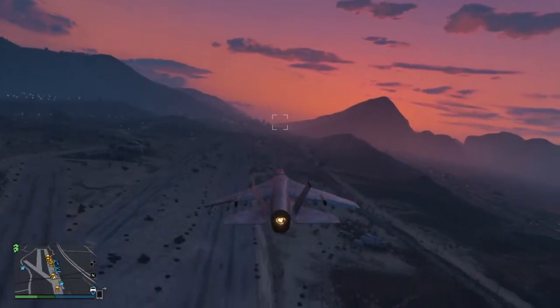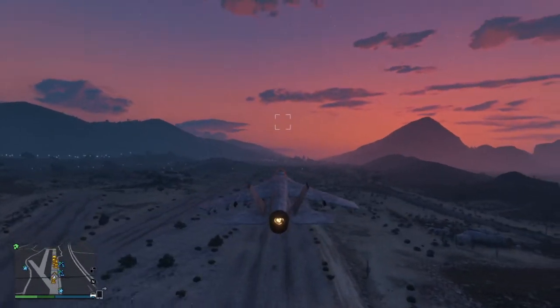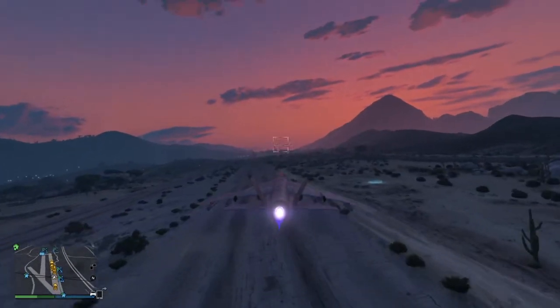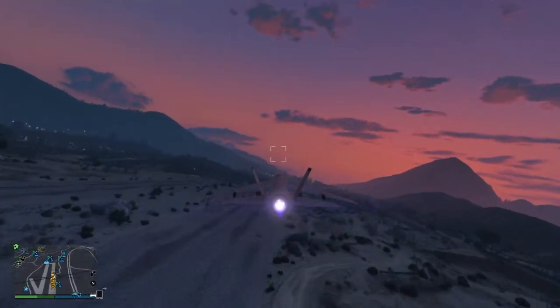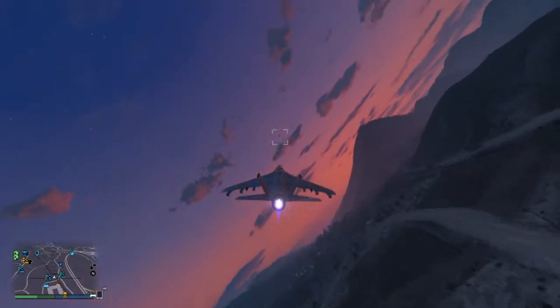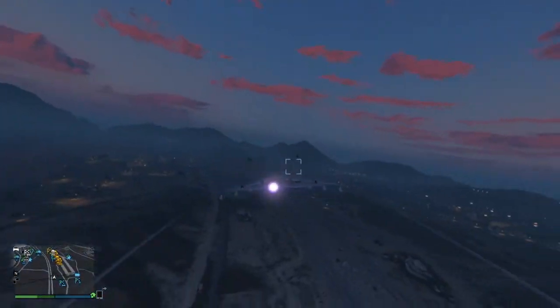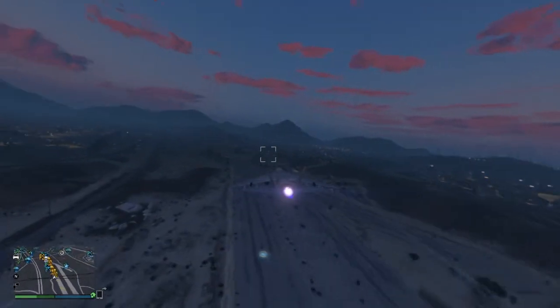Let me show you how to get some lower altitude here and we'll switch over. It has a lot of trouble, so you don't want to be too low to the ground when you switch over, because it will nosedive. I managed to save it there from going down, but if I would have switched it without pressing R2 to get the engine going, it would have fallen straight to the ground and exploded.